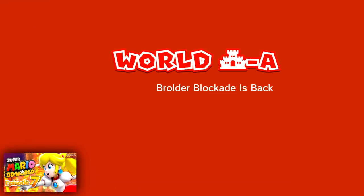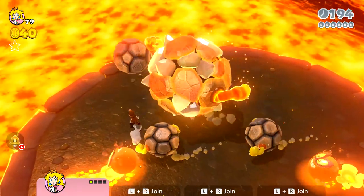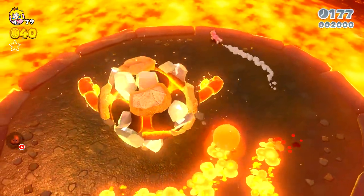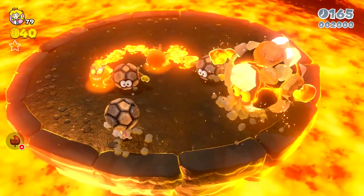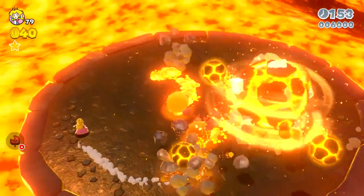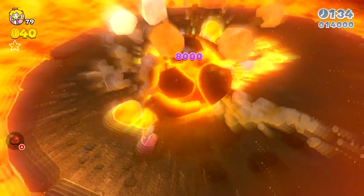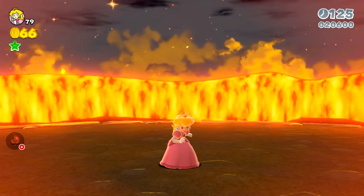Brolder Blockade is back. It was a little bit of a crazy fight last time, we'll see how it goes this time. I might want to switch over to the catsuit because it's a more easily accessible item. I don't think I can touch any of these fiery guys — I just gotta sort of avoid them. But we got one hit on him pretty quickly, we just got to keep that up. We know how this guy works, we defeated him once before, it's just more difficult now. Oh no. Just barely able to turn it around on him. That was a little intense. There goes the Brolder — apparently that was his name.